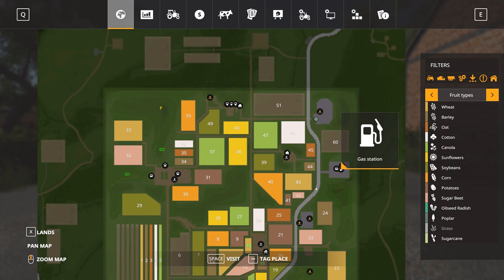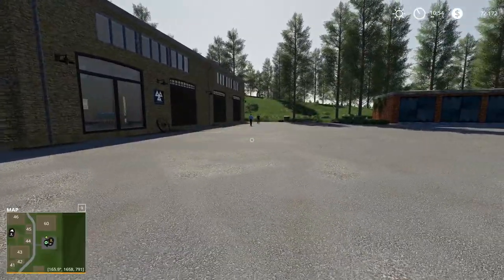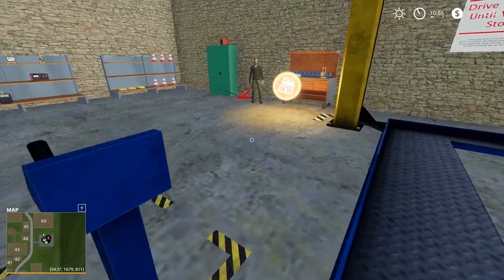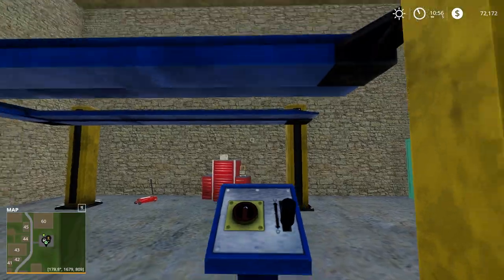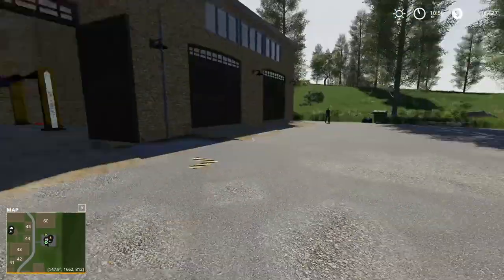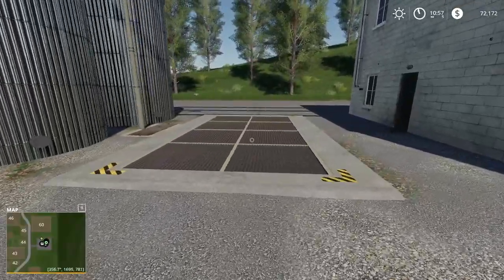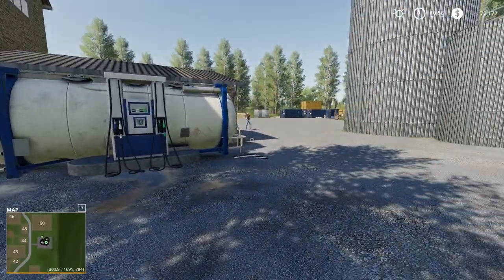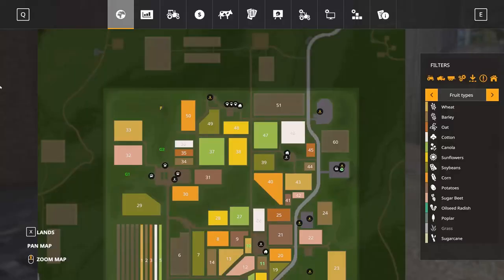Next we check the vehicle shop. This is the forecourt where all vehicles will spawn. There's a customization area with a workshop where you can lift equipment on a lift and get maintenance done. There are people walking around the area which makes it feel more lively. We also have a sell point here at the vehicle shop and a fuel station where you can buy fuel.